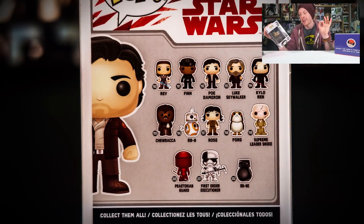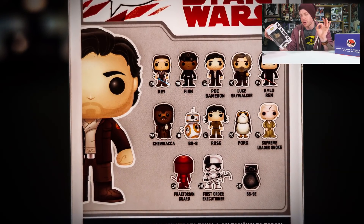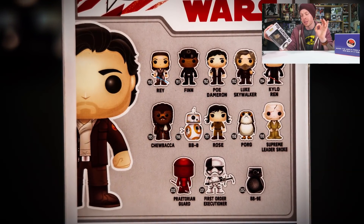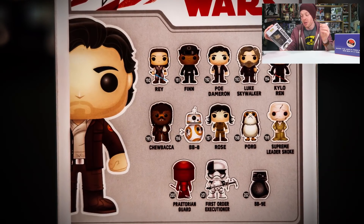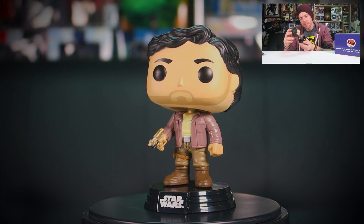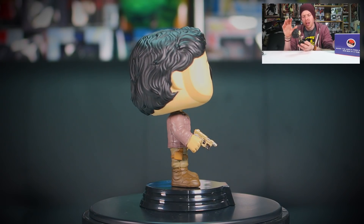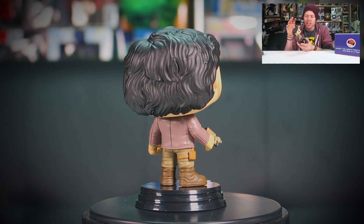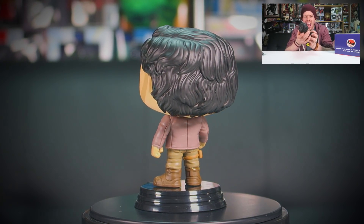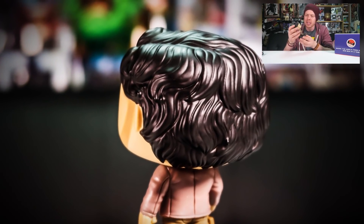There are loads of characters you can get on the back: Rey, Finn, Poe Dameron, Luke Skywalker, Kylo Ren, Chewbacca, BB-8, Rose, Porg, Supreme Leader Snoke, Praetorian Guard, First Order Executioner, and BB-9E. Out of the box, that's actually a very good likeness of Poe Dameron — that's Oscar Isaac who plays him. Usually I think some Funkos just look too generic, but the fact they've done the hair with so much detail — that's actually really good.